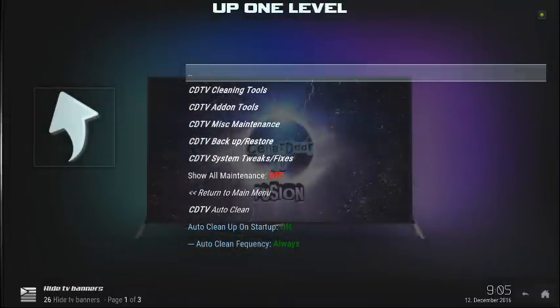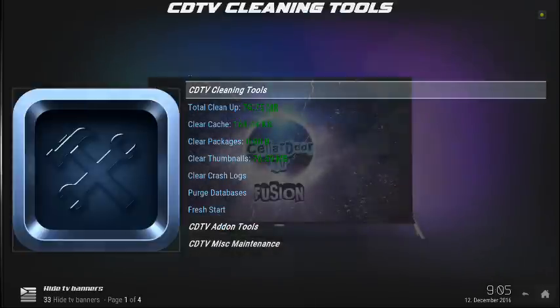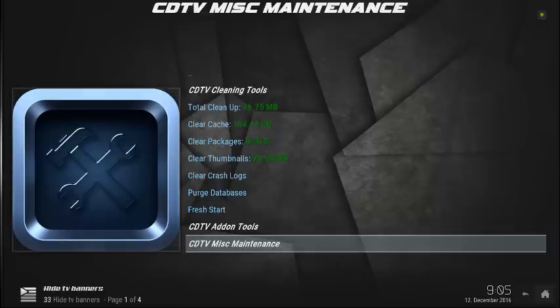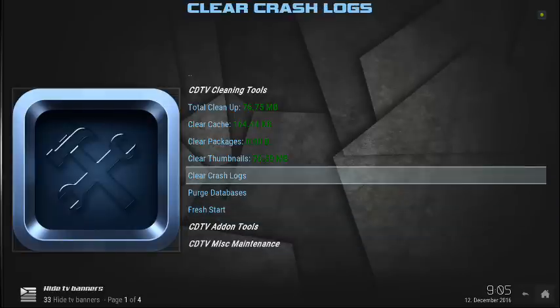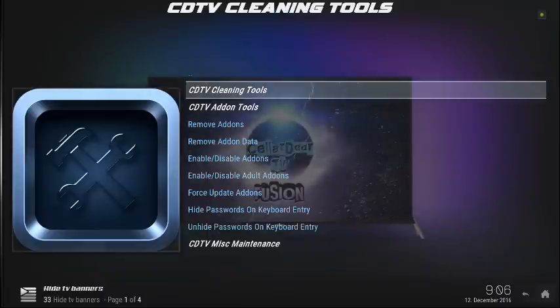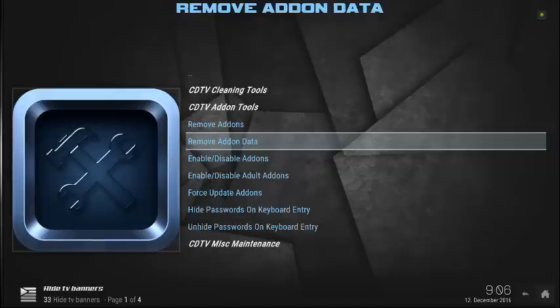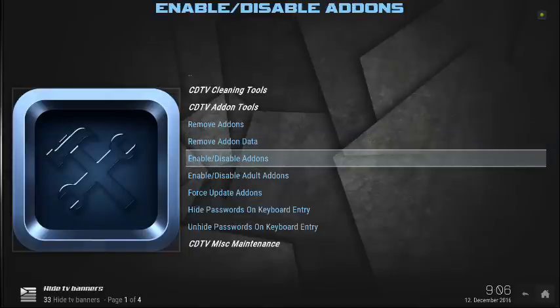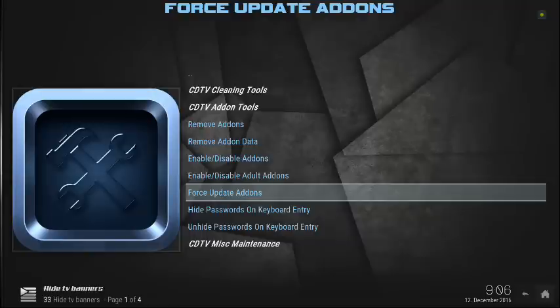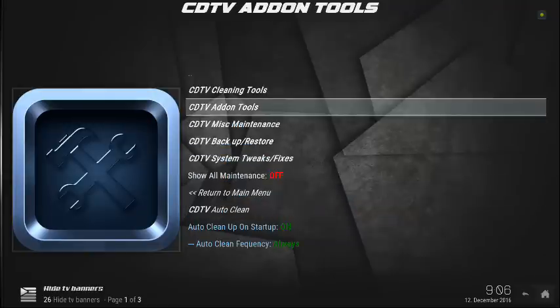In the maintenance section, you've got all the cleaning tools to do whatever you want to do — for the database, do a fresh start, clear your packages, clear your crash logs, all of the stuff located in one simple place. Your CDTV add-on tools let you remove add-ons, remove the whole add-on and the data to help save room on your build. You can enable and disable add-ons, enable and disable adult add-ons, force update add-ons, and hide passwords. It's really an advanced wizard. The original came from Aftermath, so it's actually really good — tested, tried, and true. Shoutout to Aftermath on that.